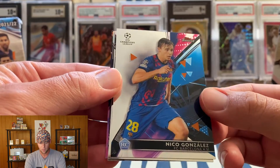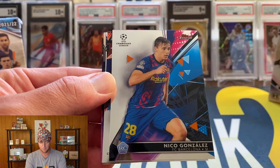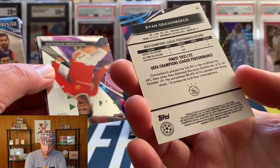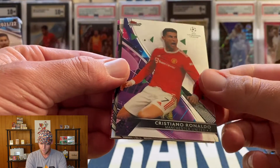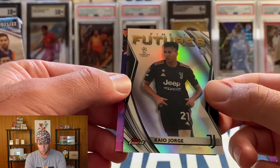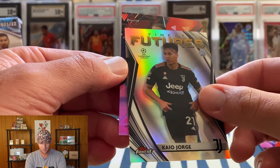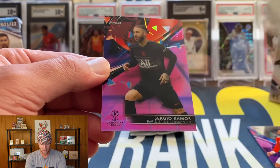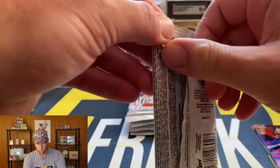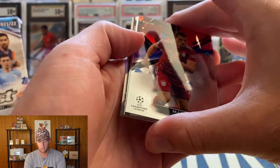We're going to start with a Nico Gonzalez rookie card. Ryan Gravenberch — that one doesn't look like it's going to be numbered, just a base card, kind of hard to tell honestly. Right off the bat, first pack, we got a Ronaldo — so off to a good start! And then we're going to have a Finest Futures refractor.